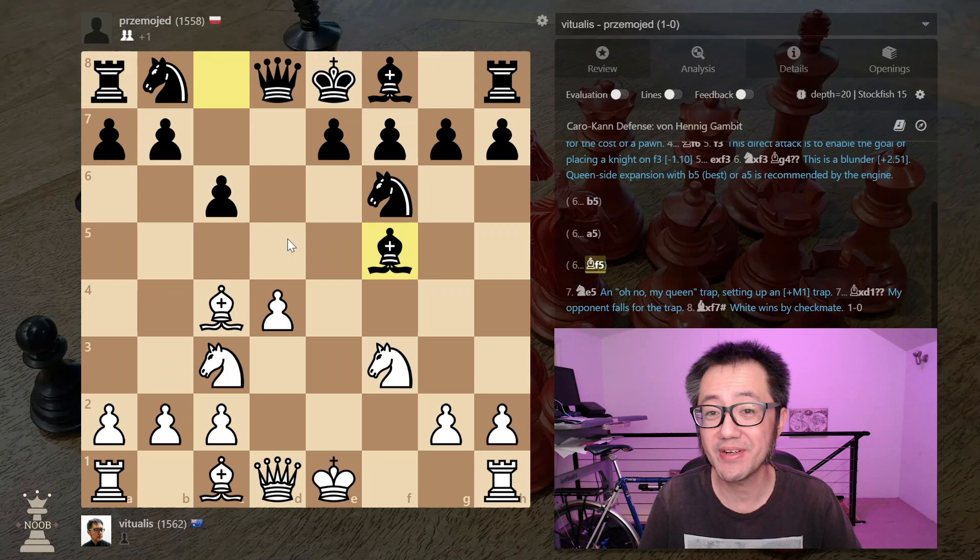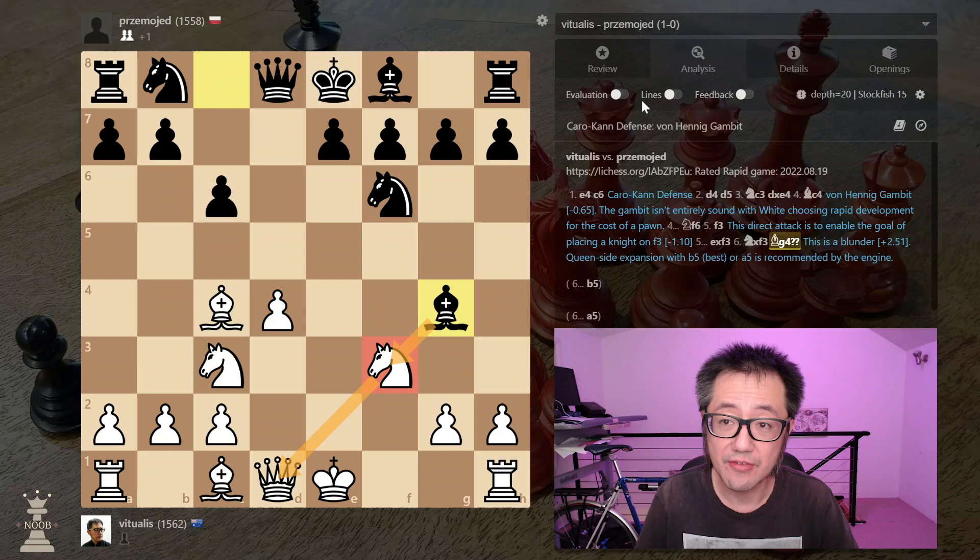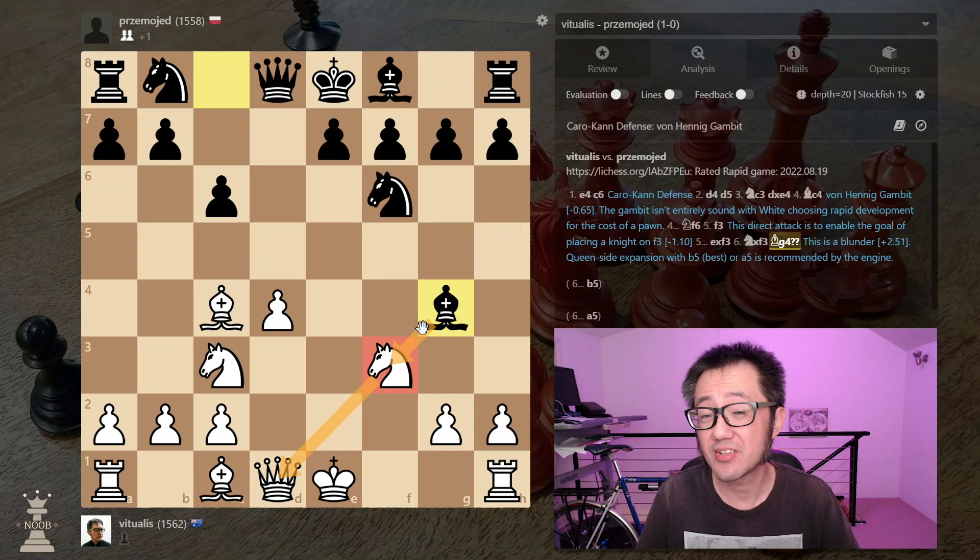It is a gambit after all, which means you do give up something for the potential advantage — and here black can really take it back. However, this is still the most commonly played move by black in this position, especially in lower-rated games. Every move shown with black seems logical and natural; there's nothing weird we're expecting black to do. And when I looked at the Lichess community database across all games, statistically, once you start the Von Hennig gambit, you will end up in this position about 20% of the time.